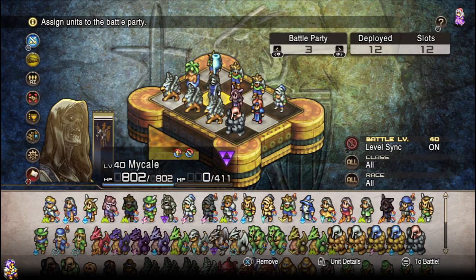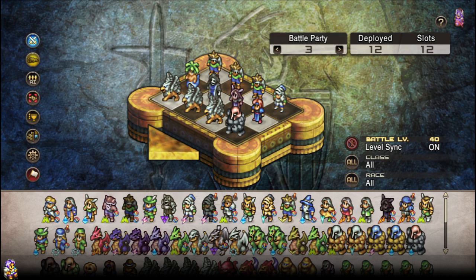Hello everyone, and good morning! Welcome to another Synergy of the Day. This one is going to be a little bit more random, but it's functionally speaking, as far as I see it, the Tactics Ogre equivalent of the old Cannoneer to Illusionist setup strategy from Tactics A2.